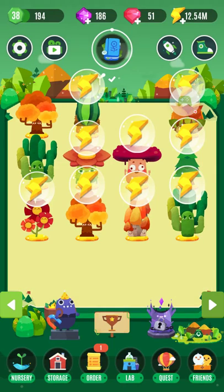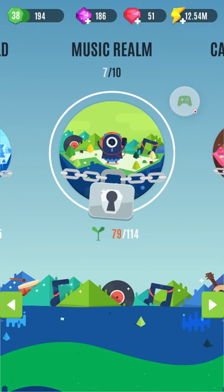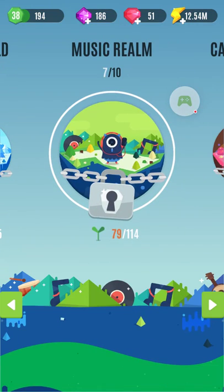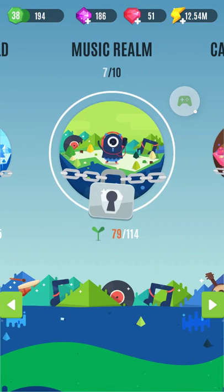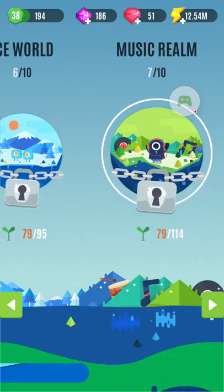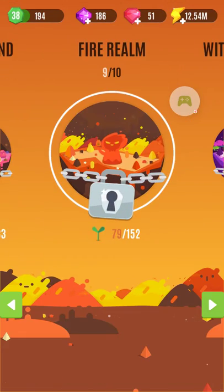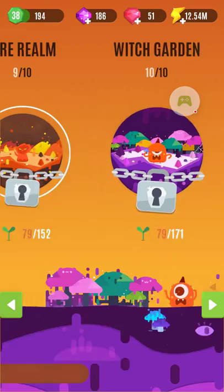There's a whole bunch of different worlds. I've been playing for maybe two weeks and I've got five worlds. There's ten worlds total and you have to complete the prior worlds — you have to unlock all the plants to get the next ones. So I'm a ways off. But there's also ice worlds — look at the little mountain, look at that happy friend. There's a Music Realm, Candyland, Fire Realm — the hills don't seem to be having a good time in Fire Realm — and Witch Garden, which seems to be the last one for now.